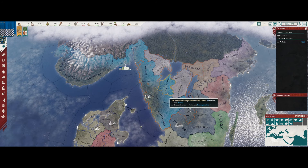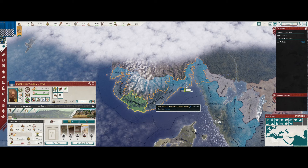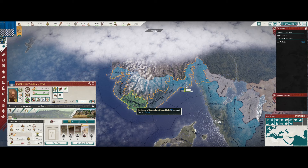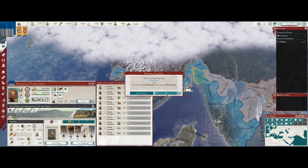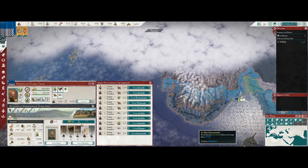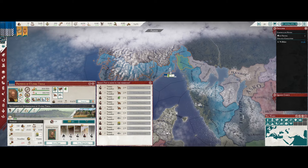We need to find two more pops, two more population. Here's two more pops in Soknidala. And we can also move a pop from Arnidala.